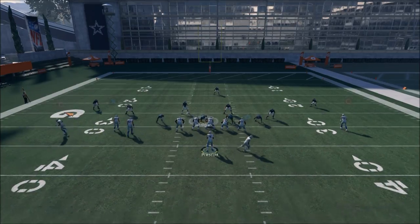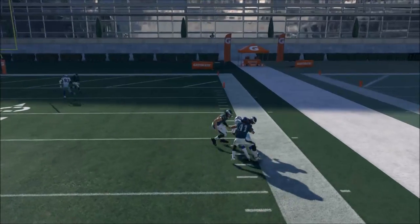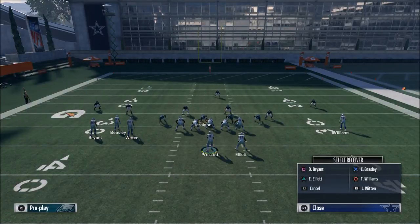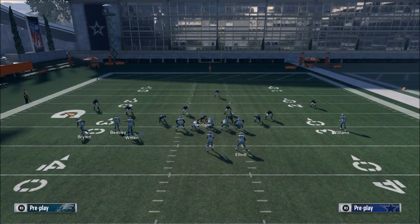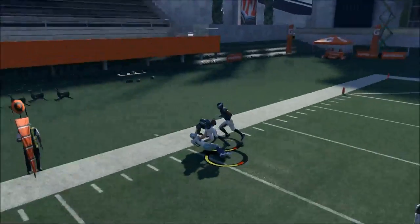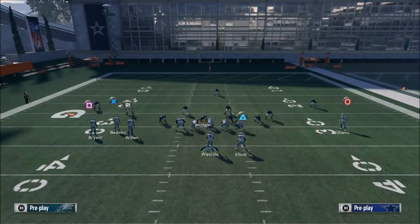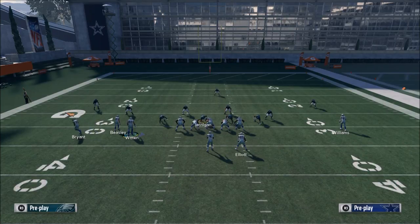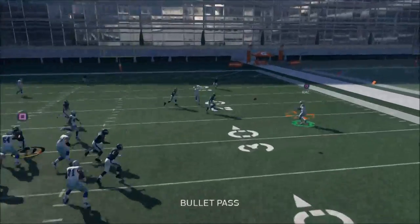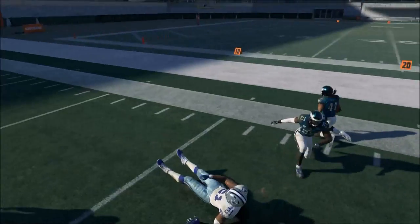The Cover 3 strength is that the curl flats and the seam flats help out with the inside coverage. However, that leaves an opening in the outside coverage. In my opinion, Cover 3 is weak to the outside because everything is designed to stop the inside. That's why you want to throw these corner routes, wheel routes, and out routes — all of those routes will work wonders for you because they won't be able to stop Ezekiel Elliott on that wheel route if they're in Cover 3.